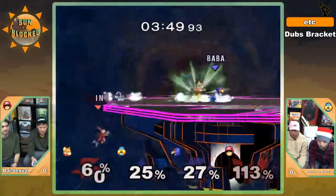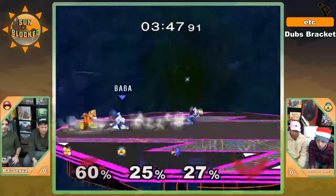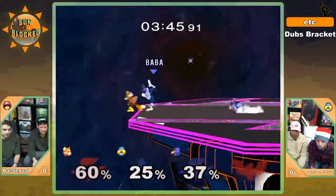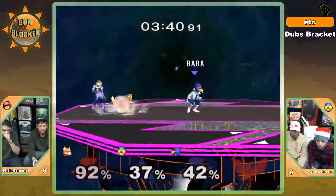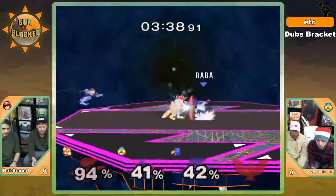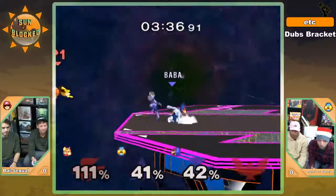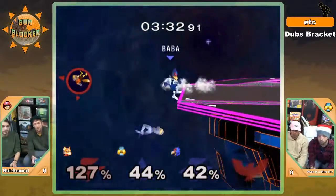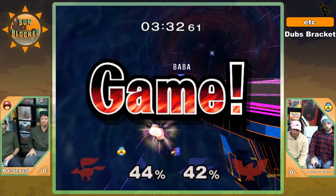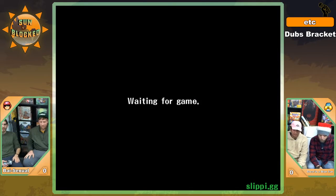Battery both needs to be aggressive but also safe, but not pulling back too far. I was expecting a jab there to reset him — Fox jab is pretty safe. I like using the laser into back air — that's going to clutch it out. Team Once in a Blue Sun taking game one.